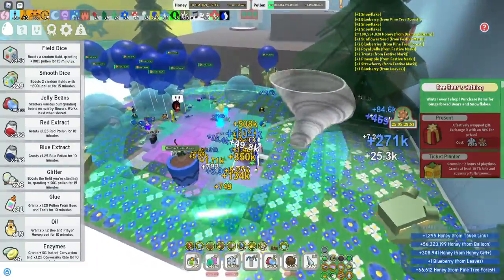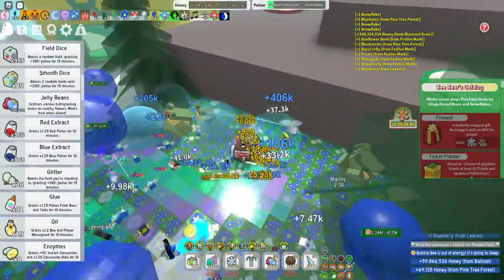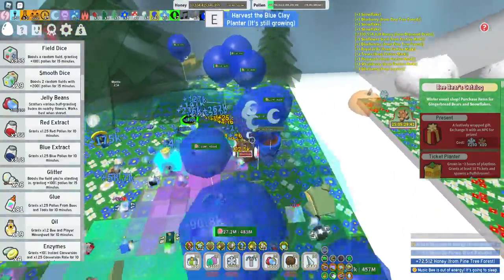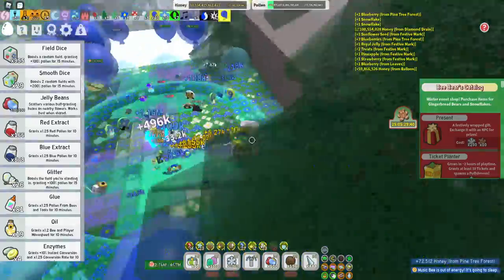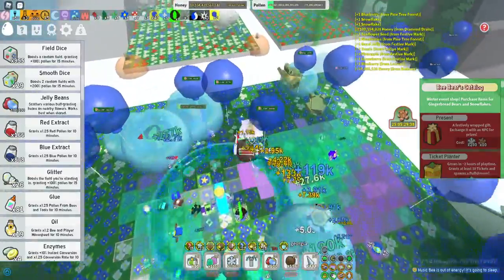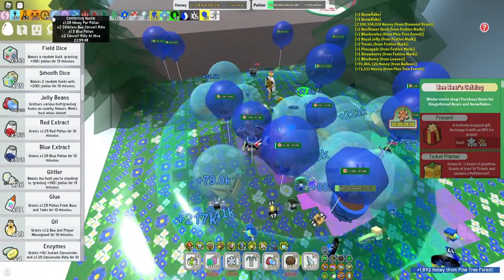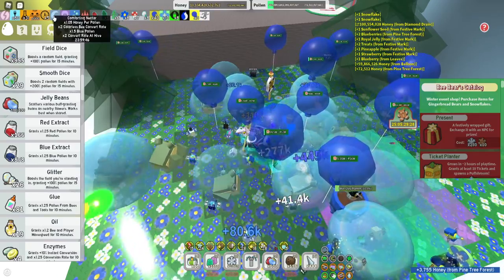The blue clay planter on pine tree is perfect because when you're a blue hive you're going to farm on either pine tree field or stump field. In my case I farm a lot on pine tree because I don't always want to do the stump snail. So put down the blue clay planter there and you'll always have a full stack of comforting nectar.